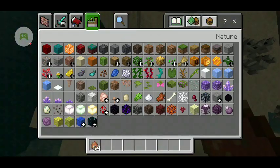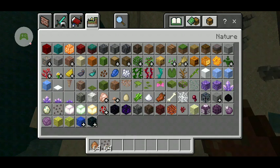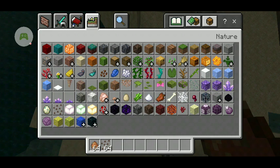You can make frogs breed using seagrass, just like how you do sea turtles. Frogs are just acting like sea turtles in Minecraft. In 1.13 the aquatic update we had turtle eggs — now we have the frog egg.